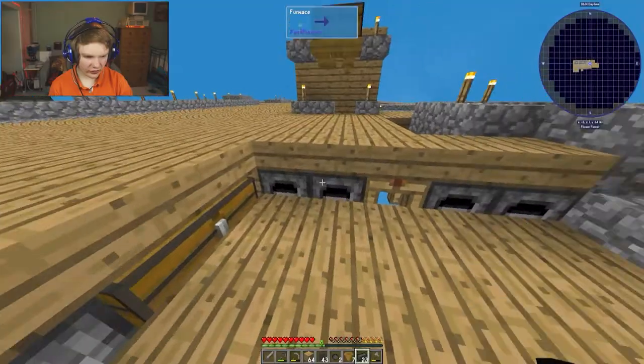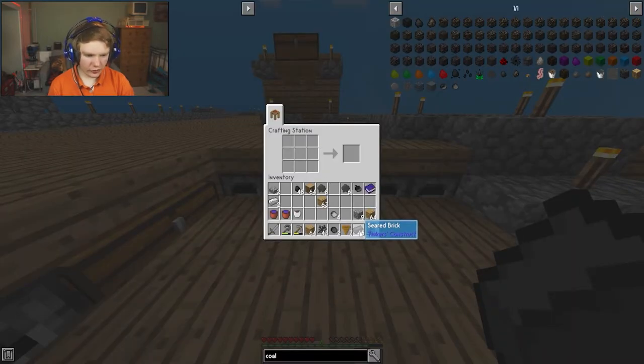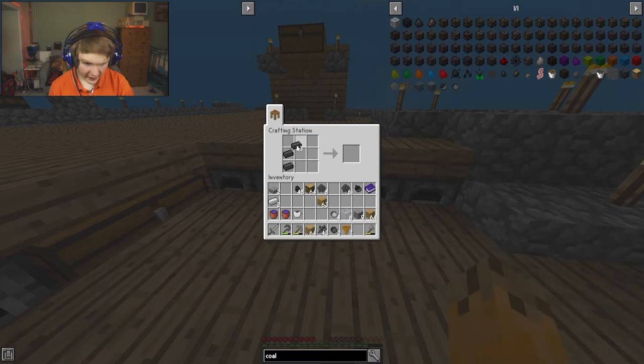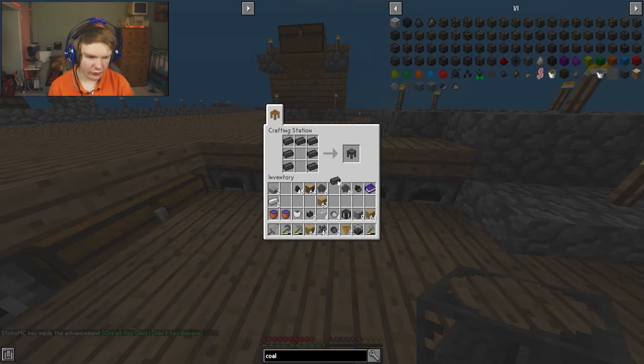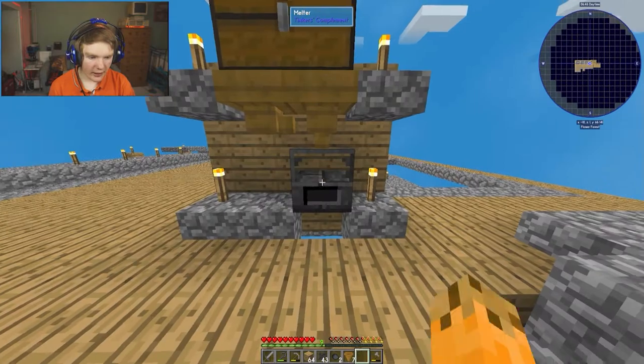I take all of these seared bricks and create something with glass. Doing this arrangement, we now have a melter. I'll also need a seared tank, a couple of faucets, one casting table, and one casting basin.